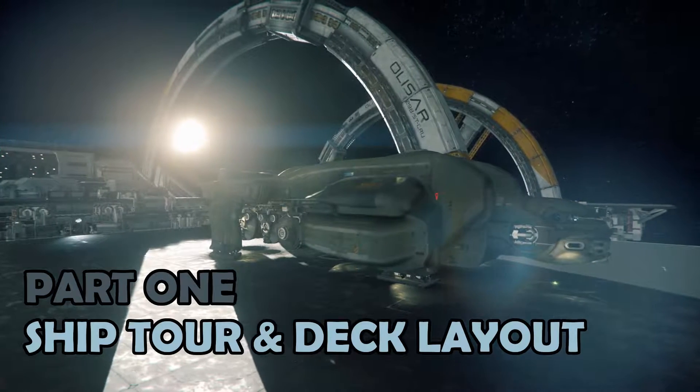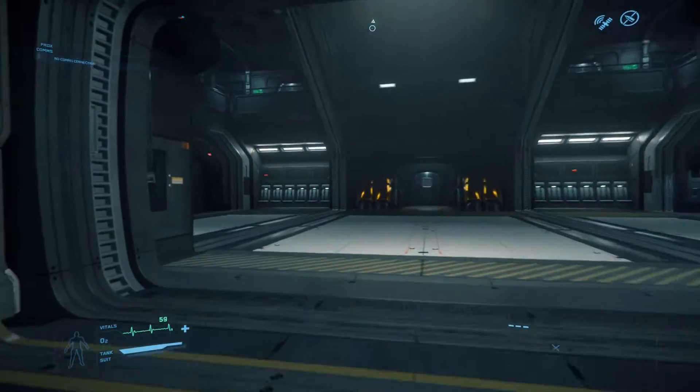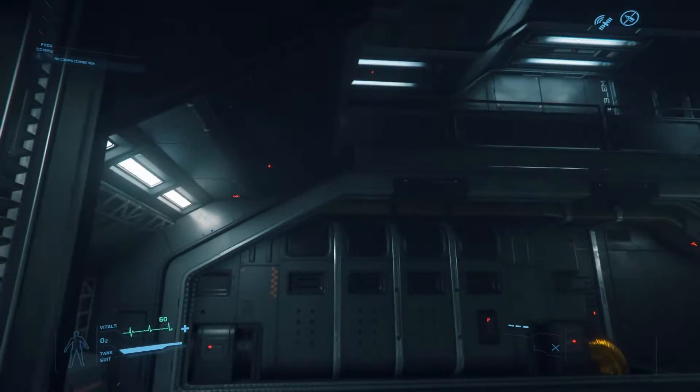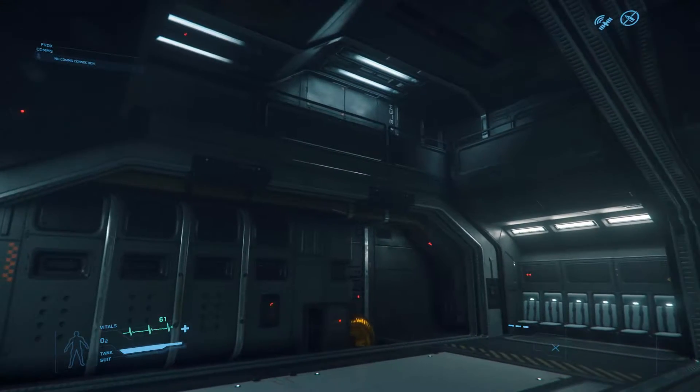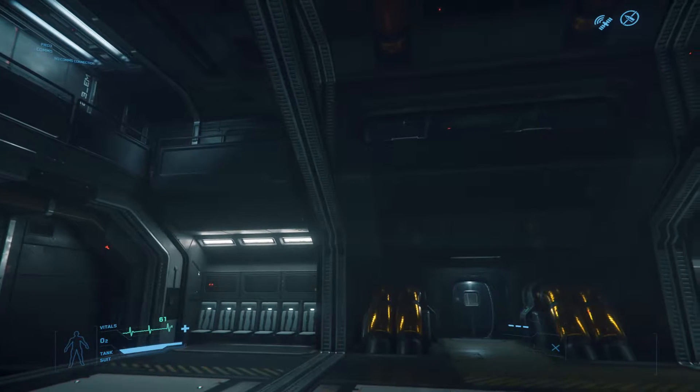Part 1 – Ship Tour and Deck Layout. The entry point to the Starfarer is on the lowest of the four decks, up the cargo ramp and into the main cargo bay itself. The cargo bay is very spacious, and there are a number of seats at the back for crew.